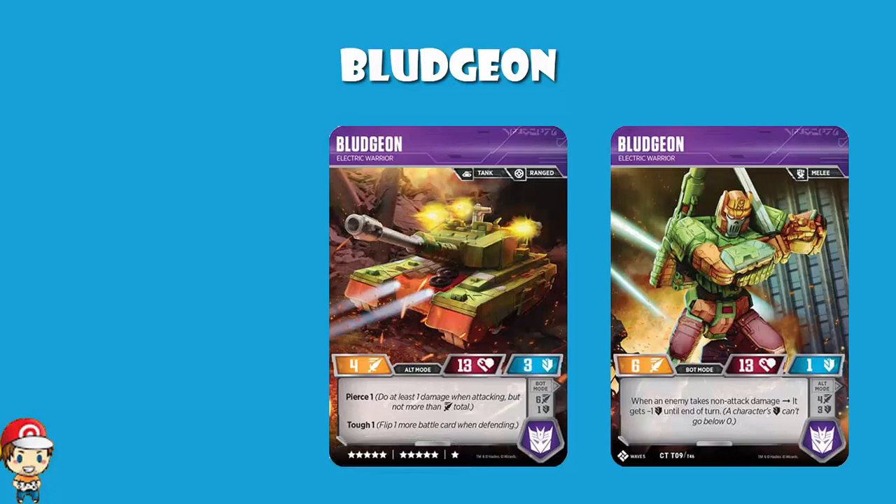We've got 13 health, which is a little bit on the low side for an 11-star character. Attack of 4 or 6 — 4 is standard, 6 is good. Defense of 1 or 3 — 1 is not great, 3 is pretty gosh darn good. So in bot mode you're a pretty functional, pretty good attacker, and in tank mode you're a pretty decent defender, which you really should be in tank mode.